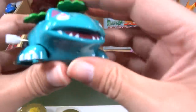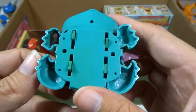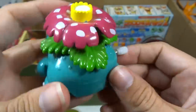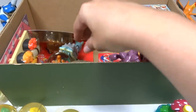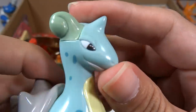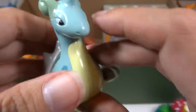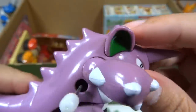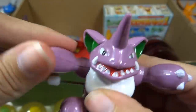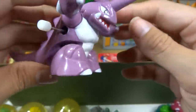Here is a Venusaur — you can't have a Charizard and a Blastoise without a Venusaur. He's a wind-up toy. I'm going to wind up all the wind-up ones at the end because I need to make some space. Here is a Lapras, also a wind-up toy. I really like Lapras — really cool Pokémon. He's got wheels. And a Nidoking with a really big horn on his head, big ears. His arms are posable, and he's got that standard walking toy thing on his feet.